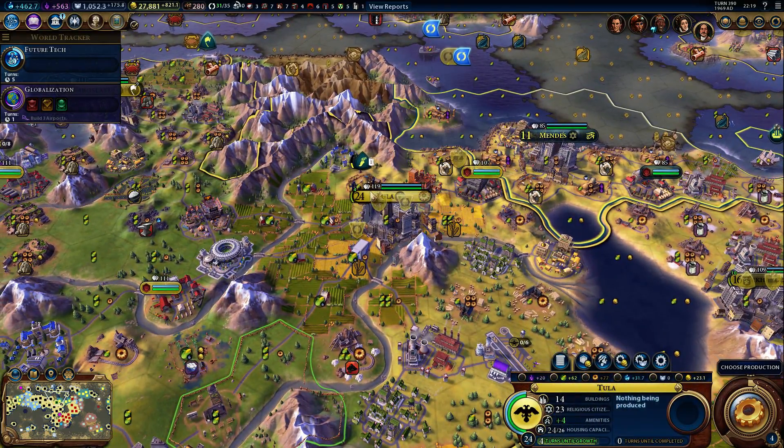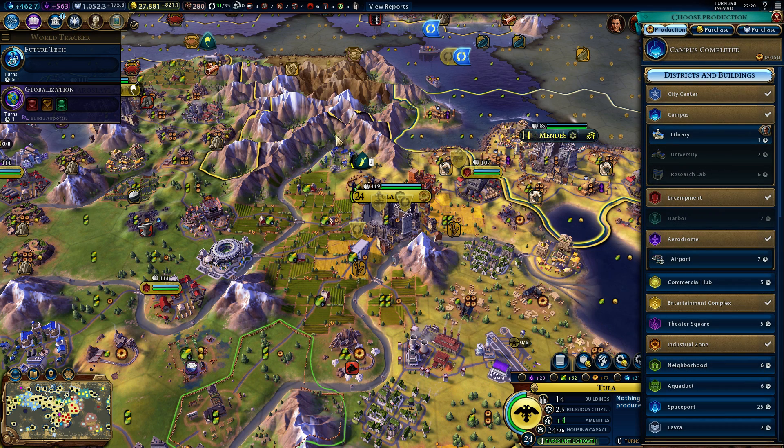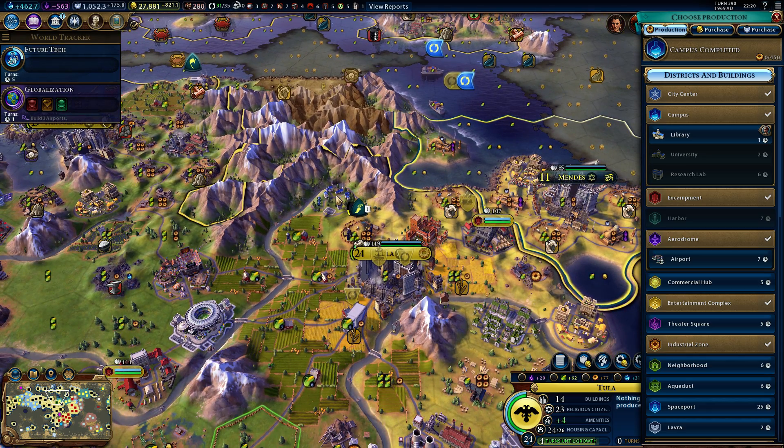Let me show you here. I've placed this campus with four mountains — one, two, three, and four. This will not count. That's one, two, three, and four. So I get four special adjacency bonuses in this area.